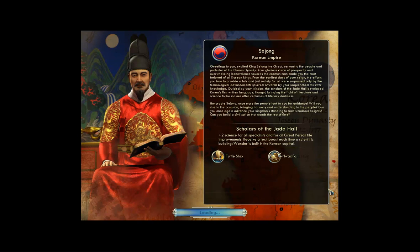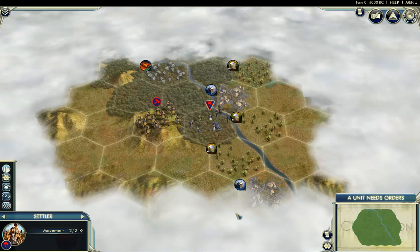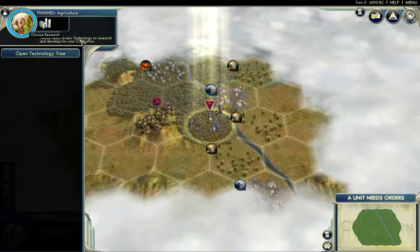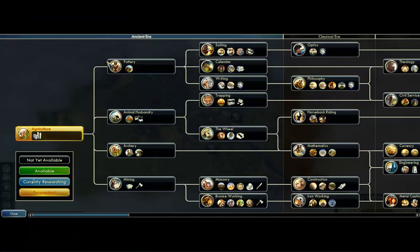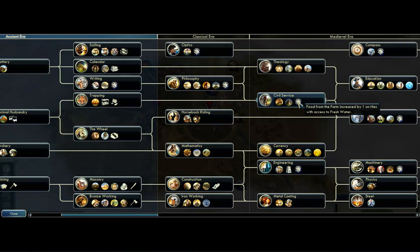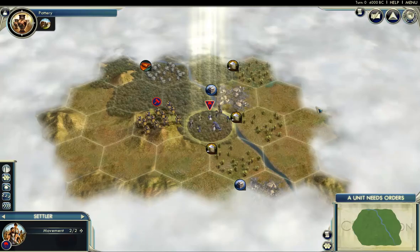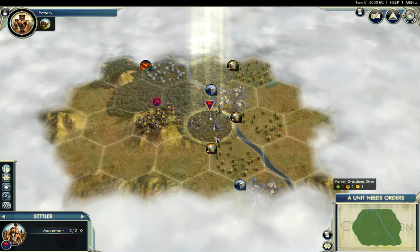Did you know that 'especially' is spelled with an A at the beginning? Well, now you do. You learn all kinds of interesting facts and mis-facts by listening to my videos. Okay, we are starting on a river. That's great, because we're going to get civil service very early on. Civil service gives farms that have fresh water a plus one food bonus. So obviously that is going to be quite amazing with such a river start — this is becoming like an absolute no-brainer.